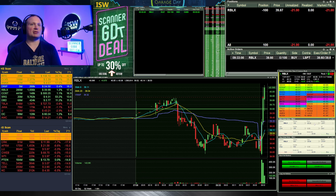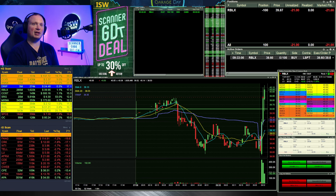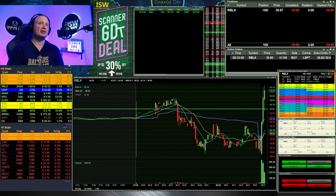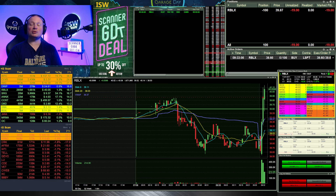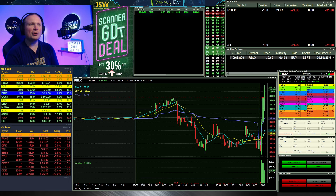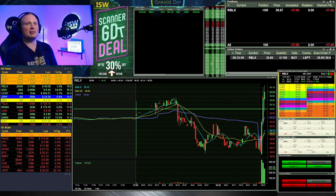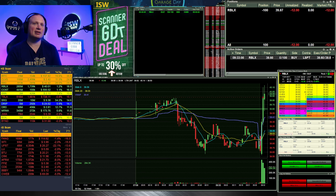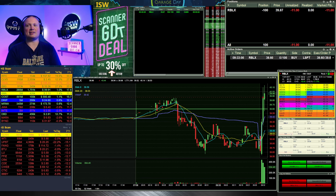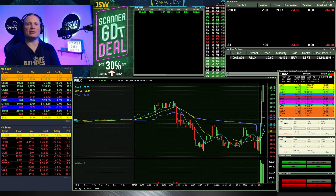Still looking for a pop higher — if it wants to pop up towards that 40.50 range, that's where I'm looking to add in on Roblox. I'll leave that order sitting out there at 39.60 just in case it does another quick flash flush and I'm too slow again. It's a little slowish, more than I'd like, but still very nice and extended off the bottom. I wish it had made this move on top of the pre-market highs, but you know, can't win them all.